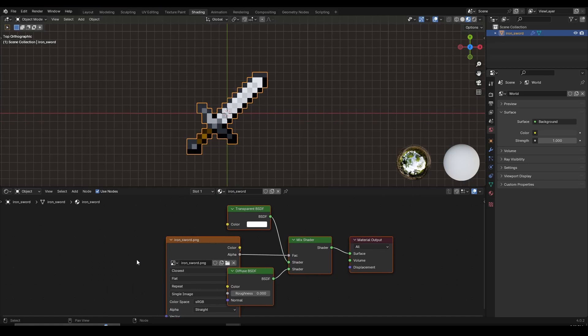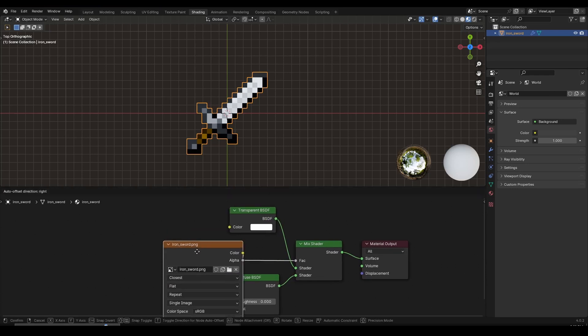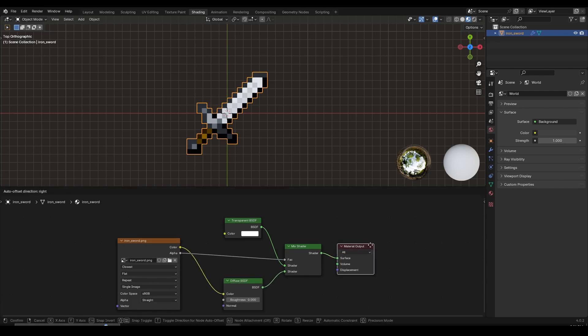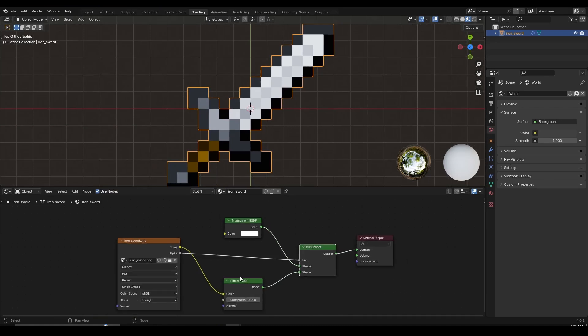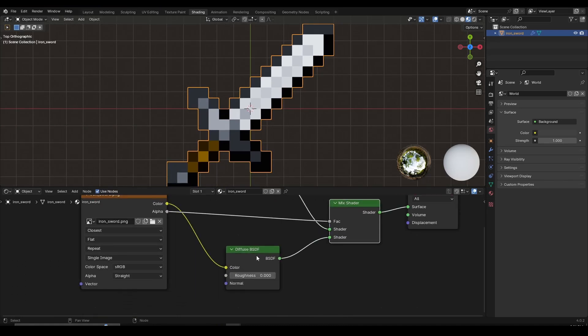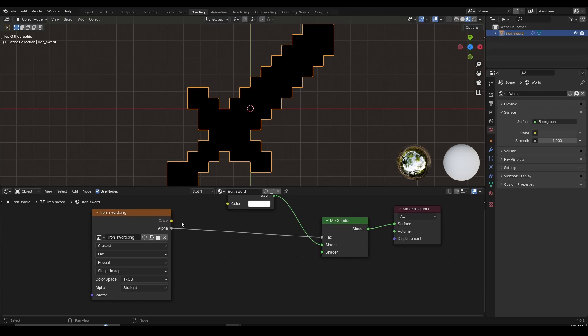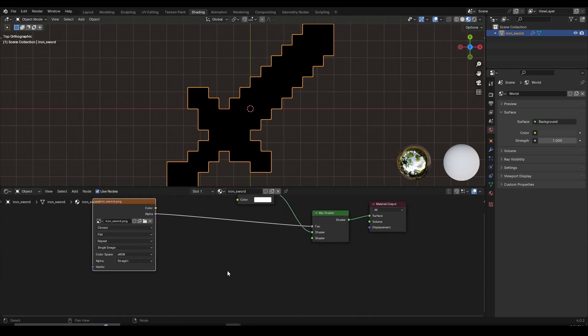First thing I recommend is left-click to deselect all the nodes, then left-click and drag to create some space for a better look at these nodes. These are the default nodes that the MC Prep sword provides. First thing we need to do is remove the diffuse effect — left-click that node and press X or Delete to remove it. Then create more space and press Shift+A to add new nodes.